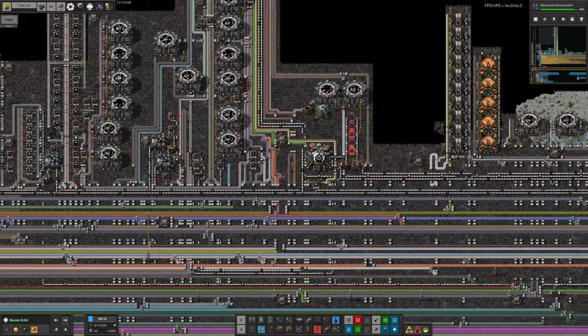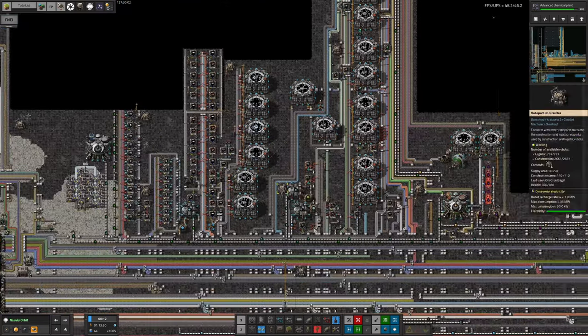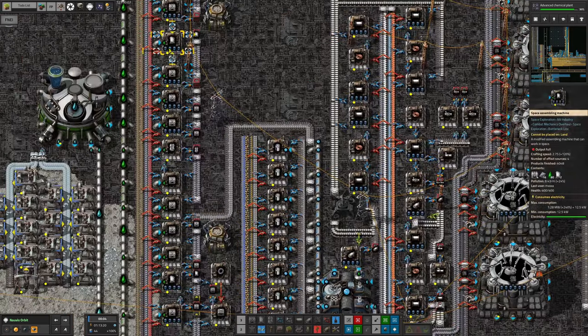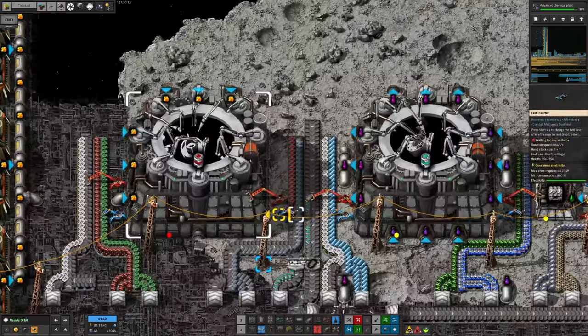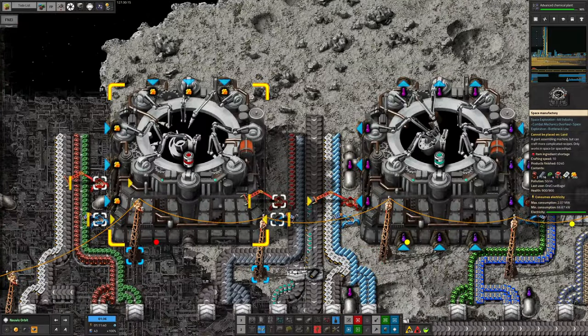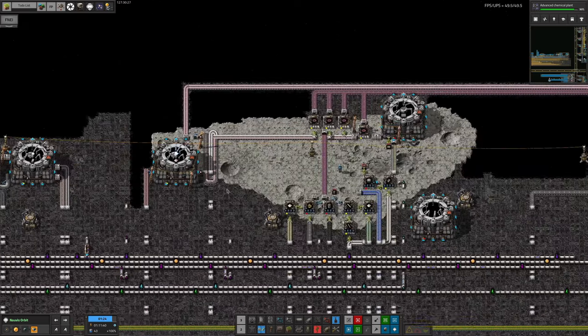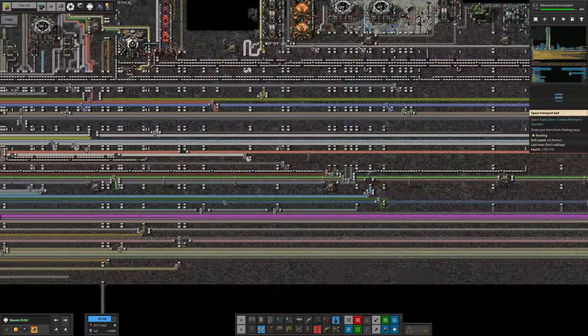This is essentially what we call a mall area — it's mostly making buildings and things required for expansion: the scaffolding you build on, pipes, belts, and machines that do all the science pack building. We are also building the production and utility sciences here because we started building them before we had a train system up in space, and we haven't had a need to remove them yet.